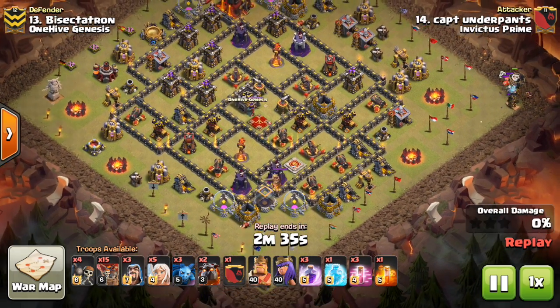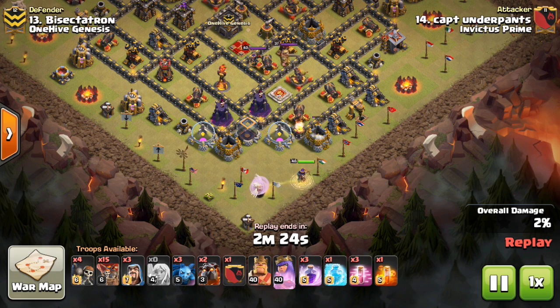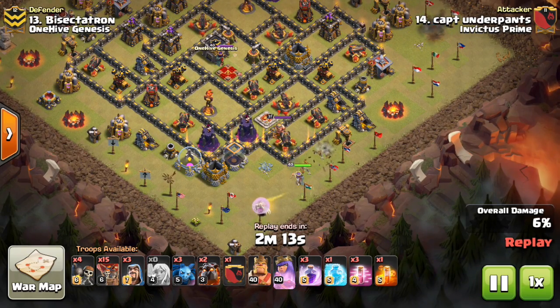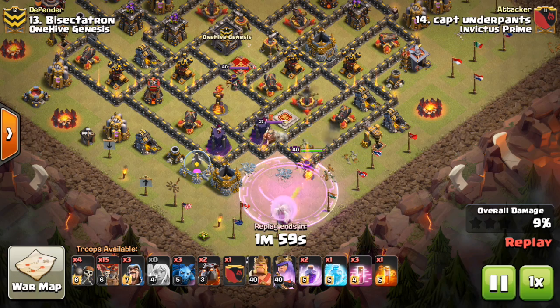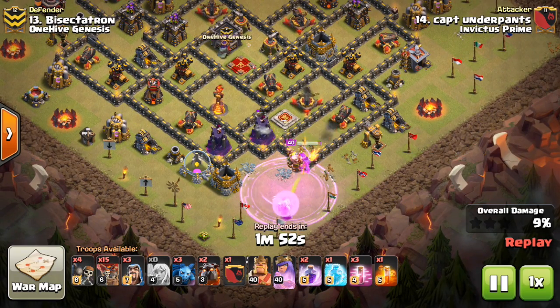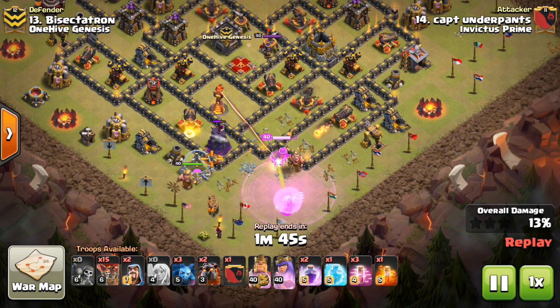Starting with the first attacker here, Captain Underpants. I'm not sure if this is the leader of Invictus Prime or not, but regardless, Captain Underpants is coming at my base here with a Queen Walk LaLoon, and this is what they identified as the best strategy to take it out. Now you can see I have a Troll Tesla in the corner. I might stop doing that, just because scouts almost always hit my base, and it's a pretty easy trade for them to drop a balloon and also a Wizard to take out my Air Skellies. A Tesla might help top Town Hall 10s defend a fresh Town Hall 11 dip, but when my base is getting scouted, it might not make sense to use the Troll Tesla anymore.